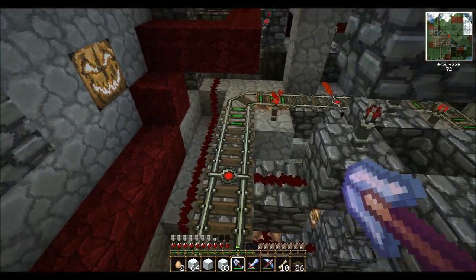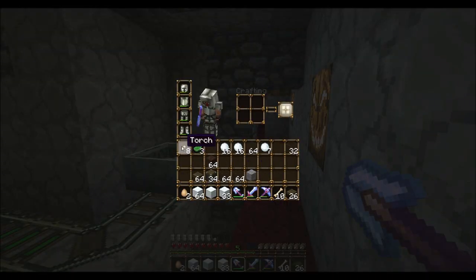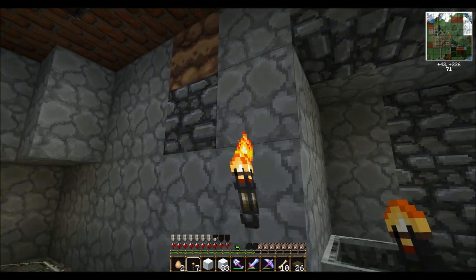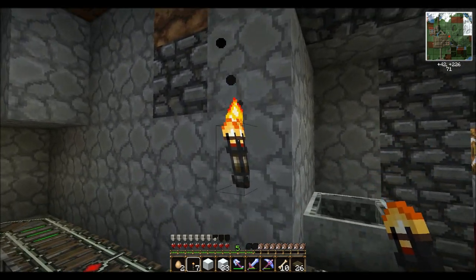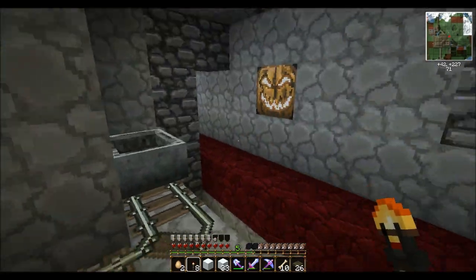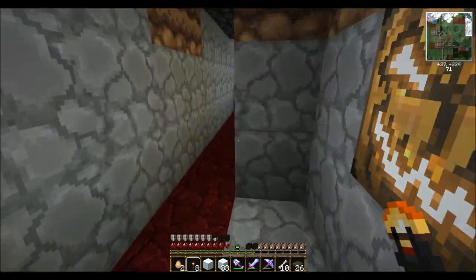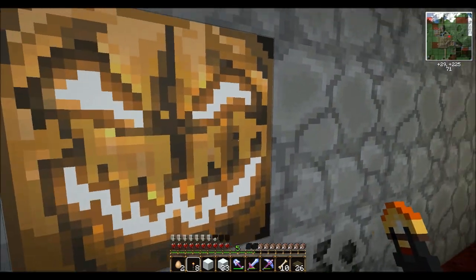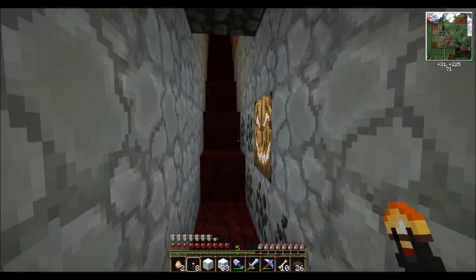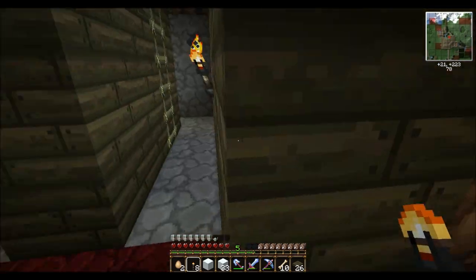I put some jack-o-lanterns on the side just to light up the area a bit. The advantage of jack-o-lanterns is that if you have a torch and place it on the wall, you see this little black smoke coming from it, and that takes resources. If you have like a thousand torches all over the place they will eventually take so many resources that they will start lagging the game. So I'm trying to replace torches with jack-o-lanterns to save on CPU render space.